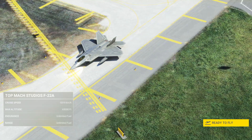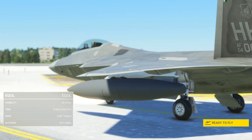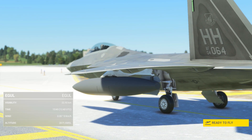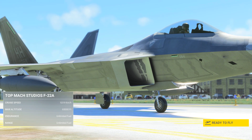Welcome to this full flight tutorial for the Topmac Studios F-22A Raptor Premium for MSFS. This tutorial will show you how to fly the plane from A to B at supersonic speeds. Tutorials on some of the plane's cooler features will follow at a later date.